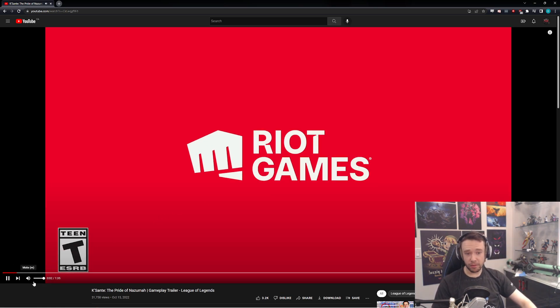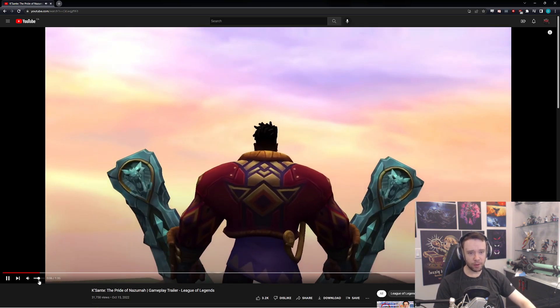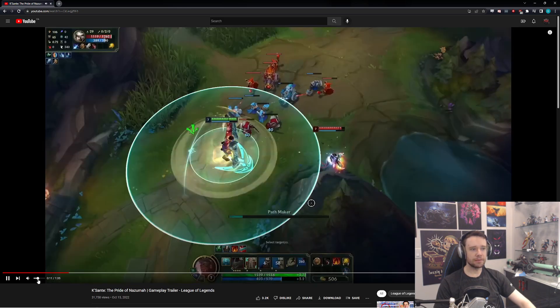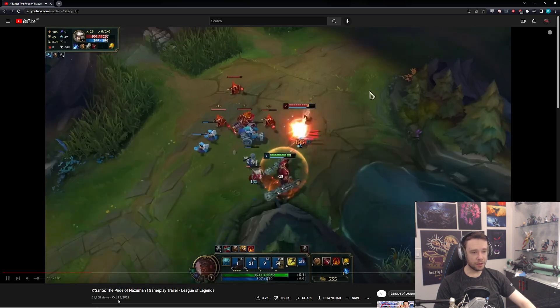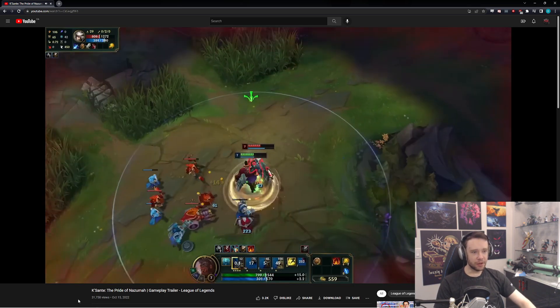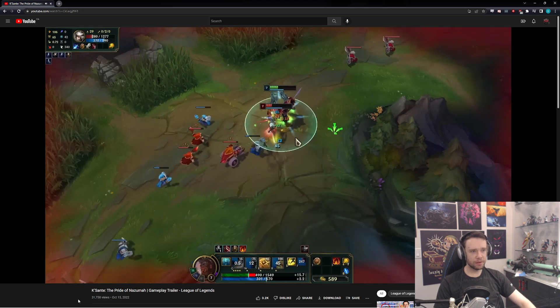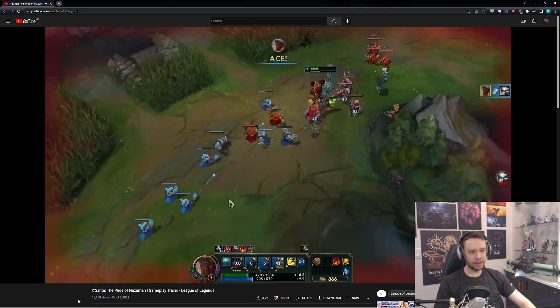Ladies and gentlemen, that is incredibly loud. Let me go ahead and lower that down. This guy looks pretty sick. I like his weapons. It shows us his abilities, so we can figure out what it does. His Q's are... wow, his W is a long cooldown. The dash with the shield is definitely the E, right? For sure.